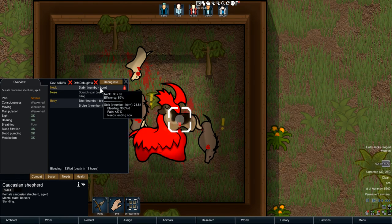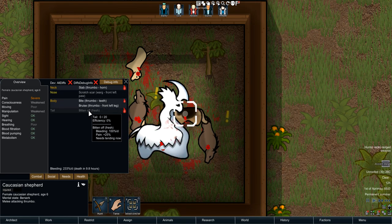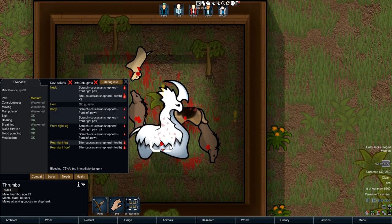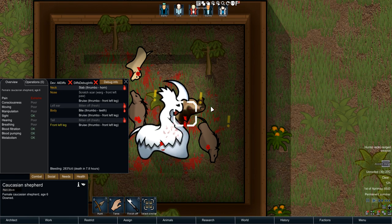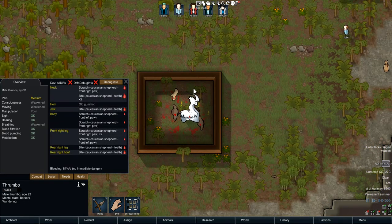Let's try it against a Thrombo. Look at that — if he gets a lucky shot, 60 HP, jeepers. I don't think he's gonna win this fight because if you compare their durability the Thrombo should outlast him completely. There we go — yeah, but man, look at that: one animal did this to a Thrombo. Absolutely crazy.